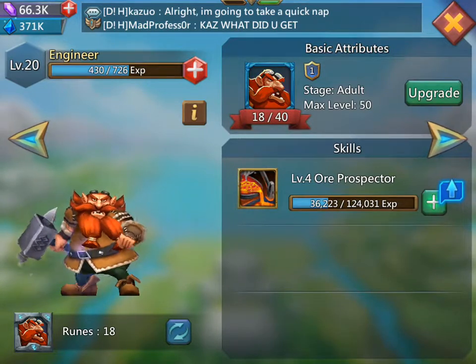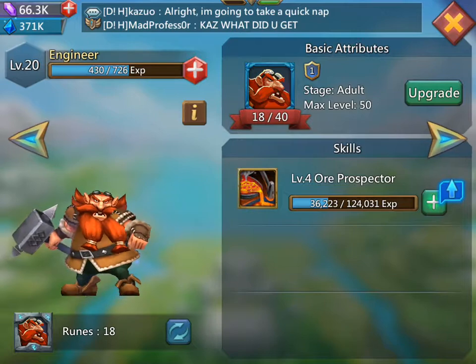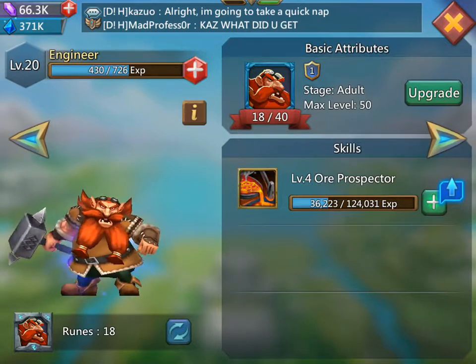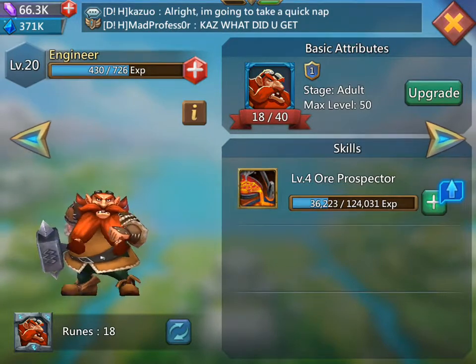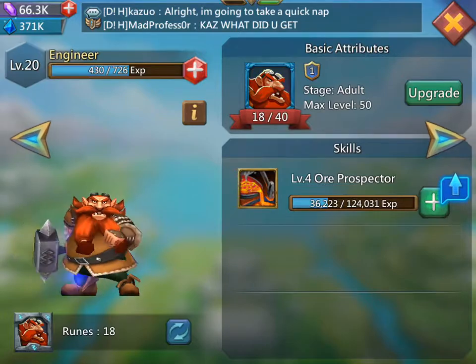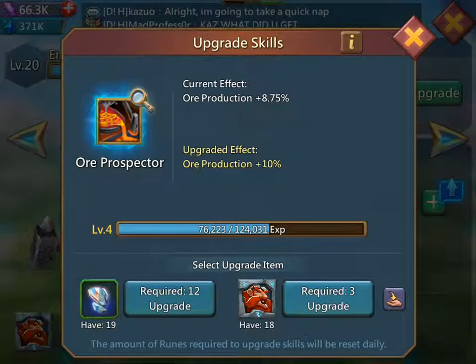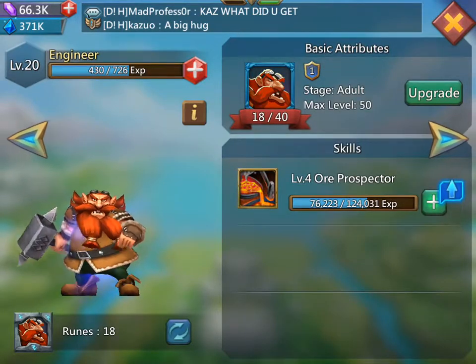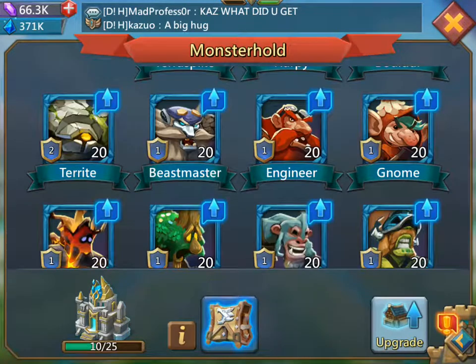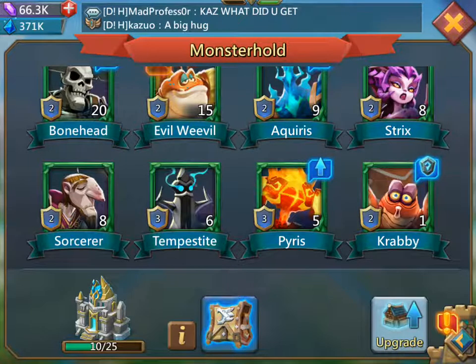Like this guy — the engineer — he's up at adulthood, max level 50. I need 40 ruins to upgrade him to elder. Do not use ruins — this little icon in the bottom right that says required two — do not use those to upgrade the skill. Only use the shards, otherwise you're going to be at pupae or whatever that stage is before adulthood forever.